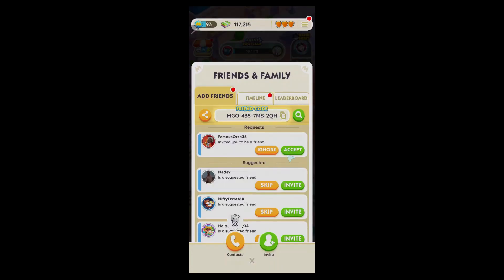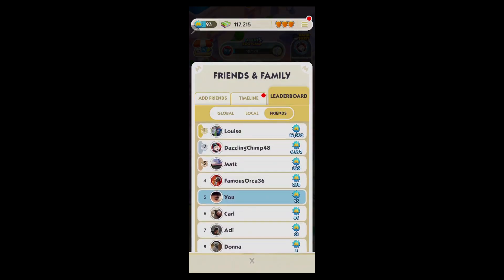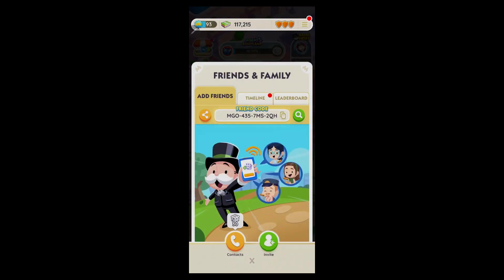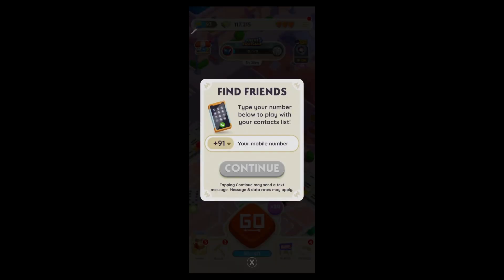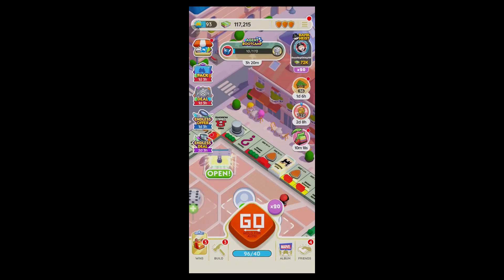If someone has sent you a friend request, click Accept and they will appear in your friends section on the leaderboard. You can see global, local, and friends rankings. You can also click the Invite button to invite suggested friends on Monopoly Go, or click the Contacts button and add contacts by entering your mobile number so friends from your contacts can play Monopoly Go with you.